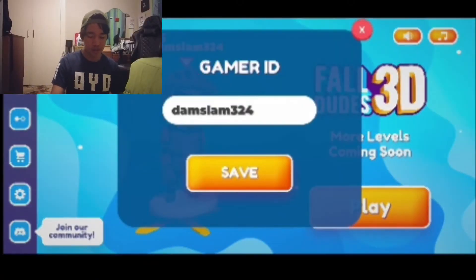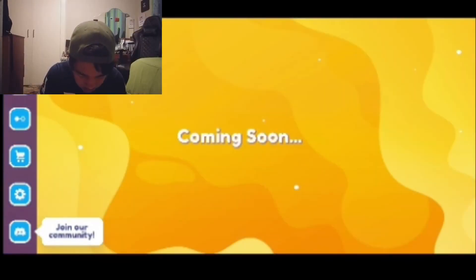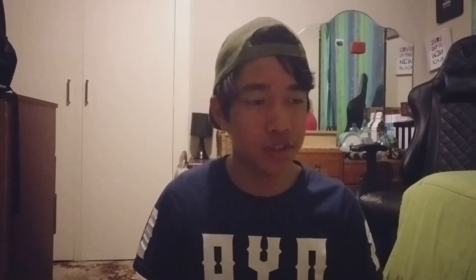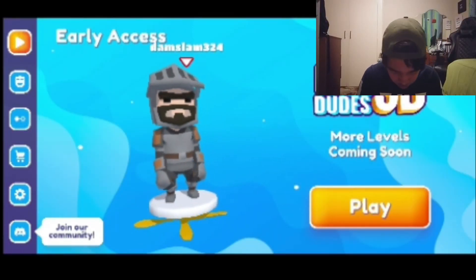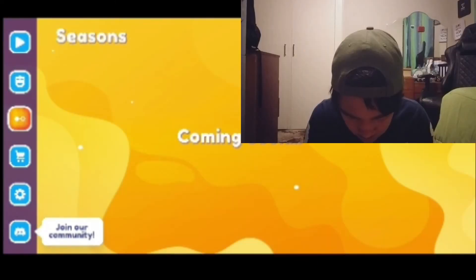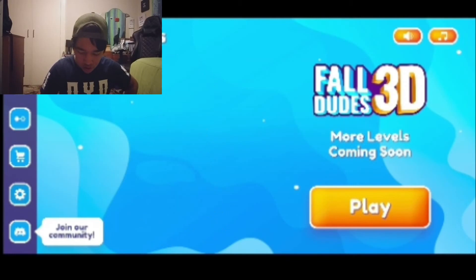I don't know if this was made by the official ones who made Fall Guys, but hey - they just added more opponents to make it seem like it's the real game, but basically it's not. I'm gonna show you something crazy guys - from your left side it says 'Coming Soon'. If one of you are not really that patient type of person, this could be hard. It says more levels coming soon, comes customized - they're not available at the moment. What is available is camera sensitivity and graphics quality. That's it.